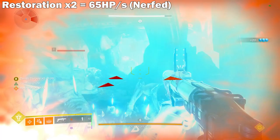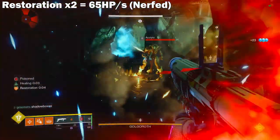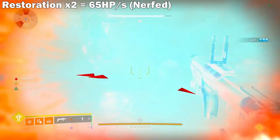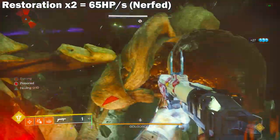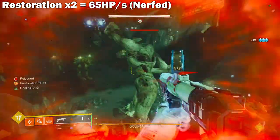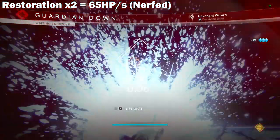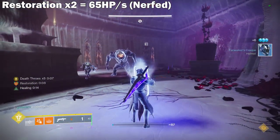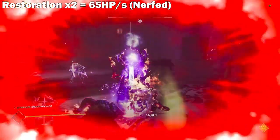For the final test, this was to simulate the nerfed x2 Restoration, done with Well of Life and Restoration x1. There might have been slightly fewer ads because I did need to keep getting kills to spawn in elemental wells. But even so, this still felt extremely similar to Restoration x2. I think x2 will actually still be super strong when the nerf rolls around next season. I only died when getting focused by all three of the Wizards and some more of the trash adds. And in the legend campaign, getting focused by the knights and ogre was easily able to kill me compared to the original Restoration x2 test.